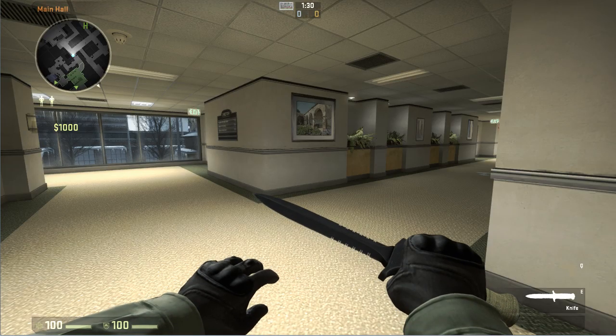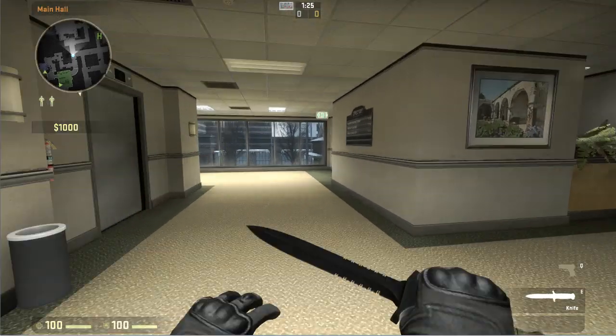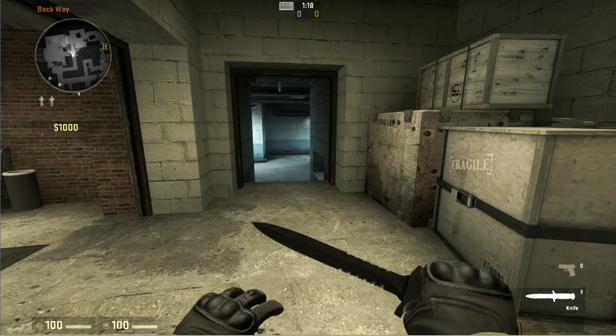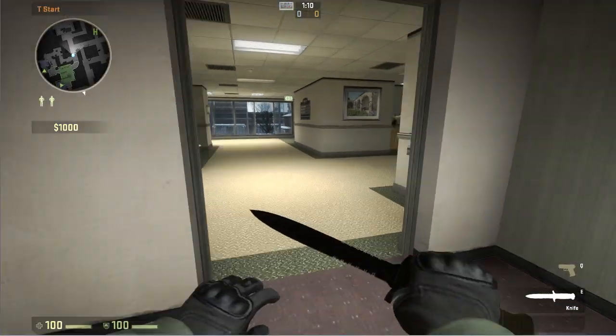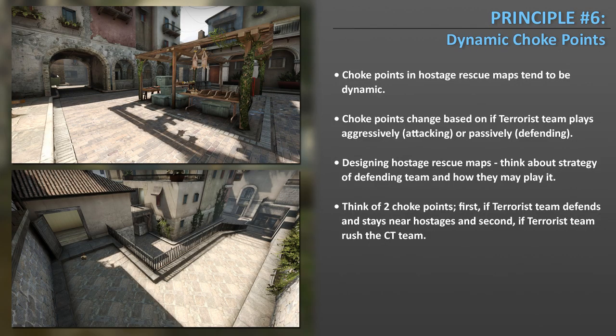The same dynamic happens on Office. If the T team plays aggressively and rushes towards the CTs, the outside courtyard area and the hallway become the choke point. If the T team plays more defensively and stays near spawn, then the hallways near spawn become the choke point. When designing hostage rescue maps, consider two choke points depending on whether the terrorists are going to play aggressively or passively.